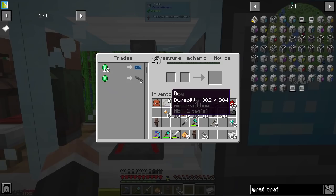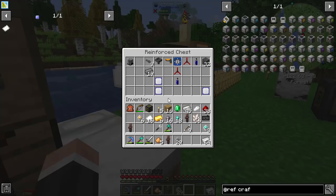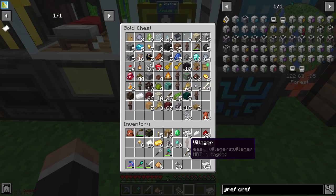I've also discovered a pneumatic craft villager! The charging station from pneumatic craft is their place of work, which I got from a village. So that's another way of getting some more pneumatic craft stuff. I've been having a look into that. Let's pop those guys in there.